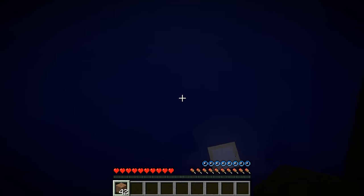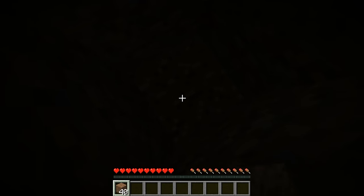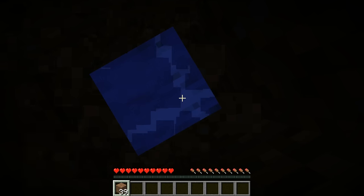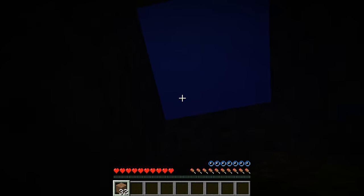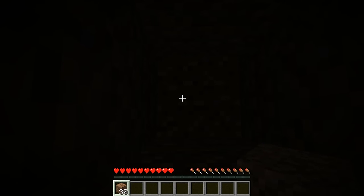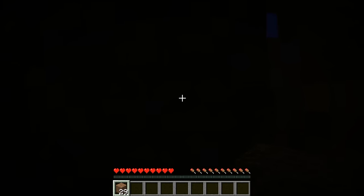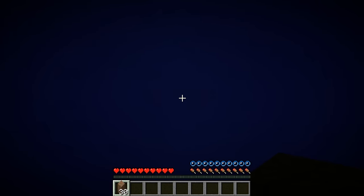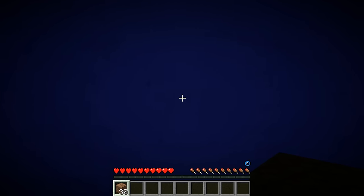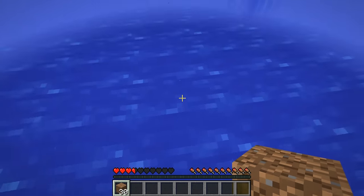This is another perk this world has compared to vanilla superflat survival. In vanilla superflat, you have a bunch of mobs spawning during nighttime on the ground, and since it's flat with no caves, there are just mobs and slimes everywhere. At nighttime mobs run around, and during daytime slimes are always jumping around. But this world has no slimes — that's a huge relief because I really do hate slimes. They were very annoying in vanilla superflat survival. However, what sucks here is that it's very difficult to get up and down, and everything is covered with water.